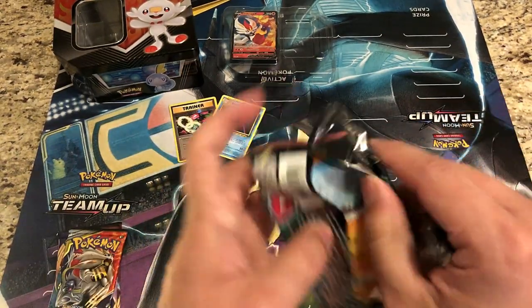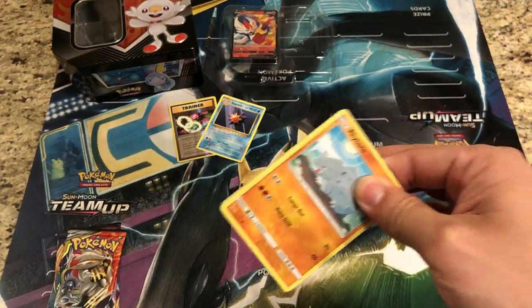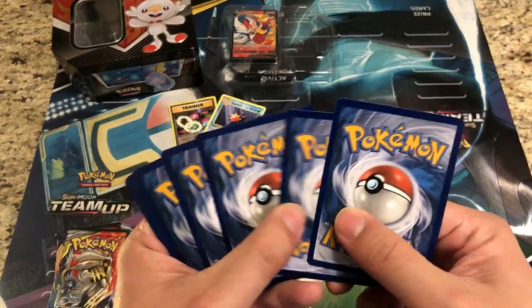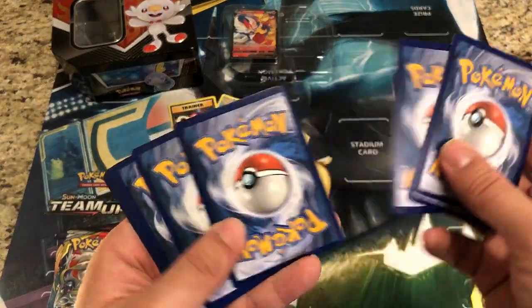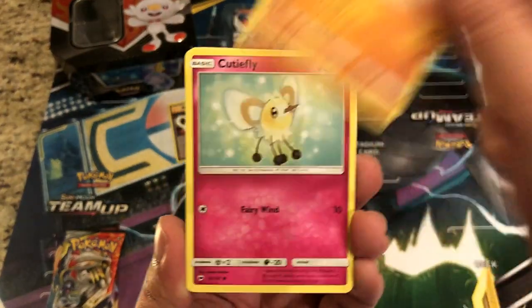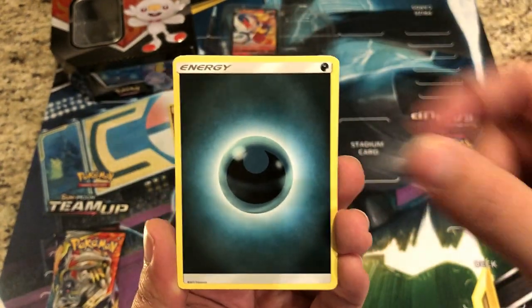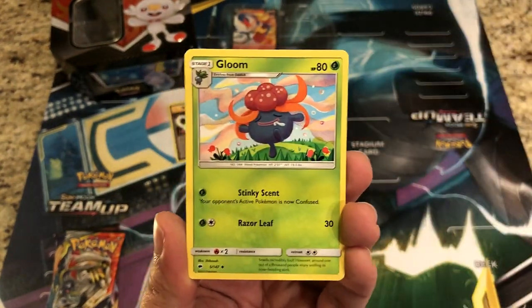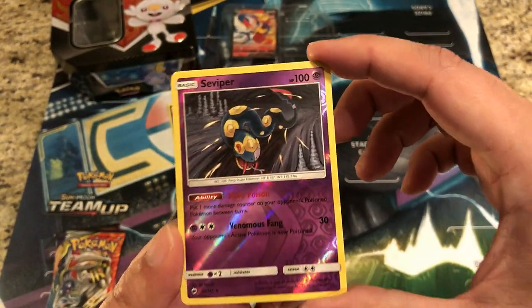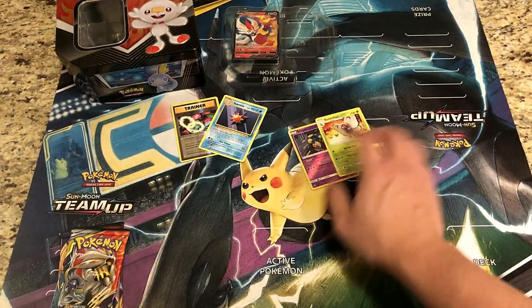Burning Shadows — still looking for that rainbow rare Charizard. We've got a Rhyhorn, Riolu, Cutiefly, Tympole, Duskull, Dark Energy, Solrock, Escape Rope, Gloom. The reverse is a Seviper and the rare is a regular rare Butterfree — no Charizard in that pack.